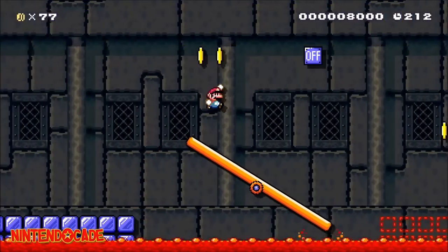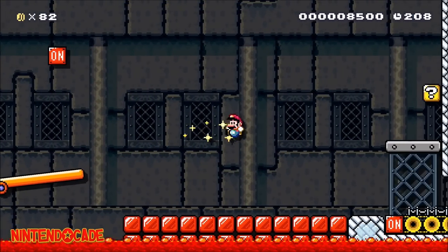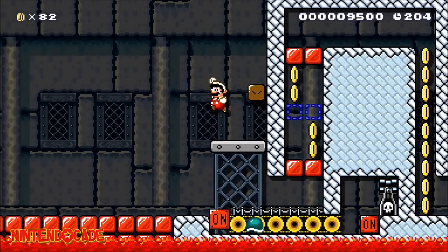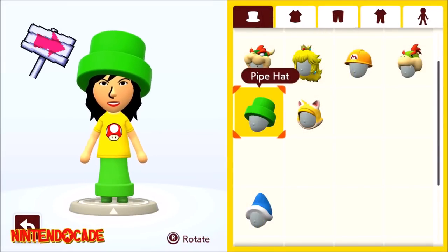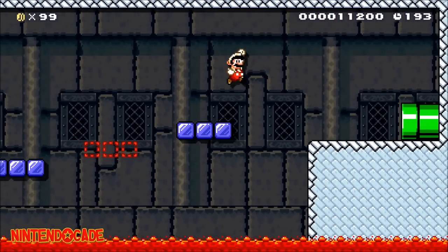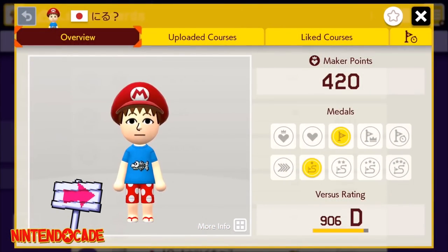The next set of Maker outfit unlocks require you to set and/or hold a specified number of world record times on courses. Earning your first world record will get you the Pipe Hat. Achieving and holding 10 world records will get you the Pipe Skirt. Achieving and holding 100 world records will get you the Mario Swim Trunks. Lastly, achieving and holding 500 world records will get you the Superstar Barrette.